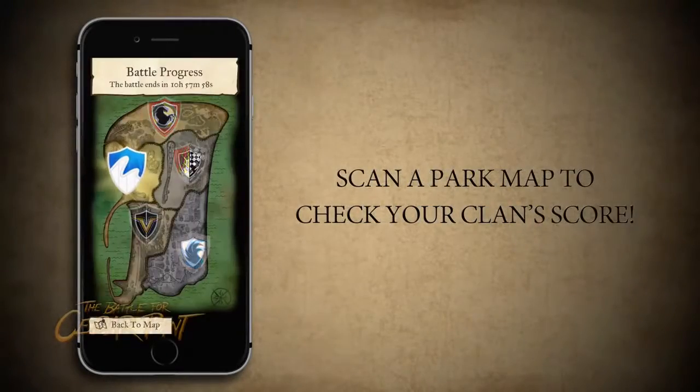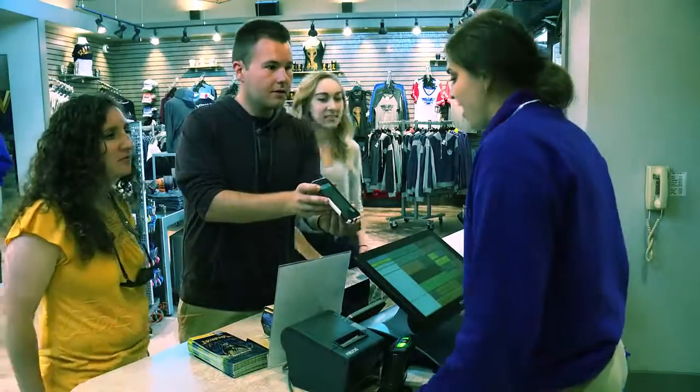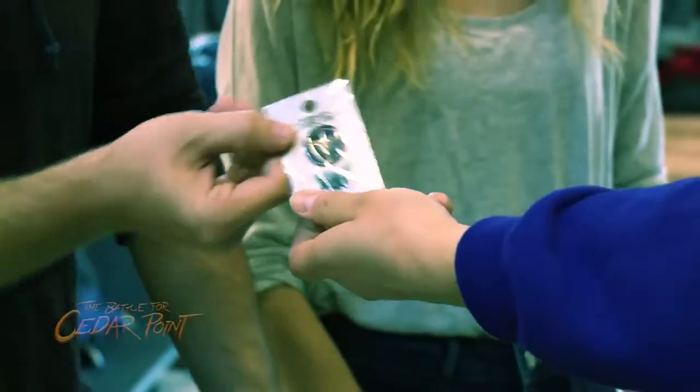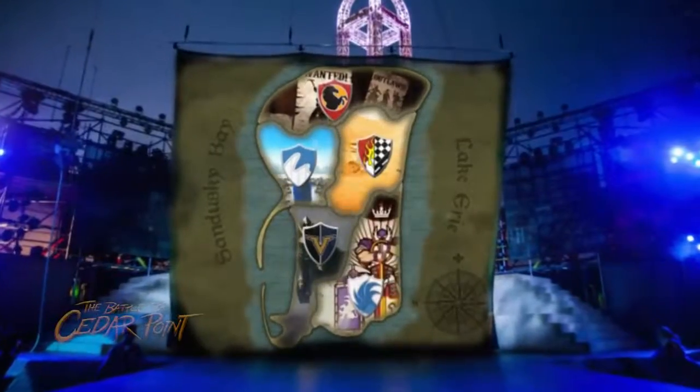Check your progress by selecting a park map symbol and scanning a real park map with your mobile device. Unlock pin achievements in the app and visit select merchandise locations to purchase a real pin that you can show off to your enemies. The winning clan will be announced each day at the park's nighttime luminosity show.